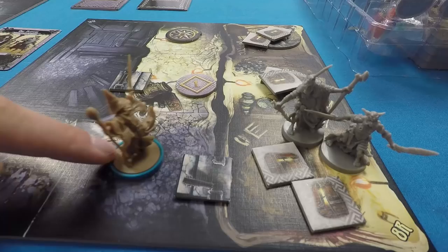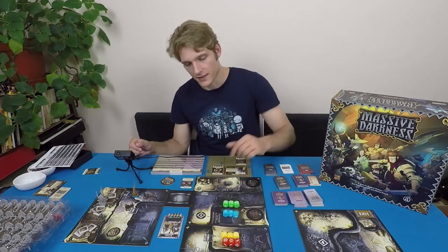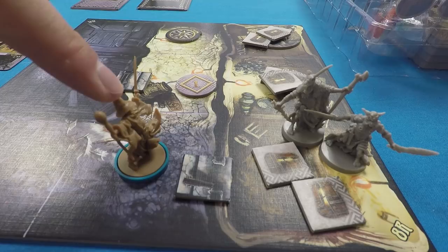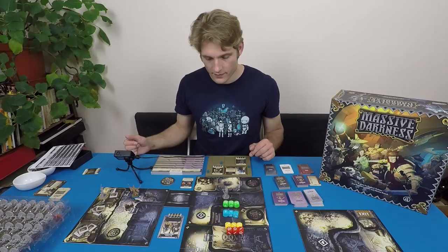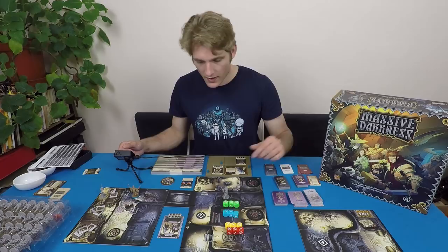I've got one action left. I could walk into the room and attack at range zero, meaning we're in the same zone. However, as a wizard I don't want to attack at range zero because the orcs have a melee attack and I have a ranged attack. Magic attacks are range two, meaning they can shoot two tiles. Ranged attacks like bows have unlimited range but require line of sight.